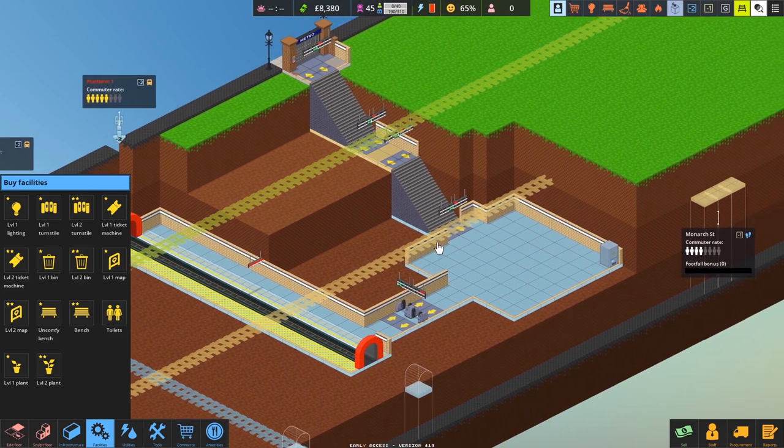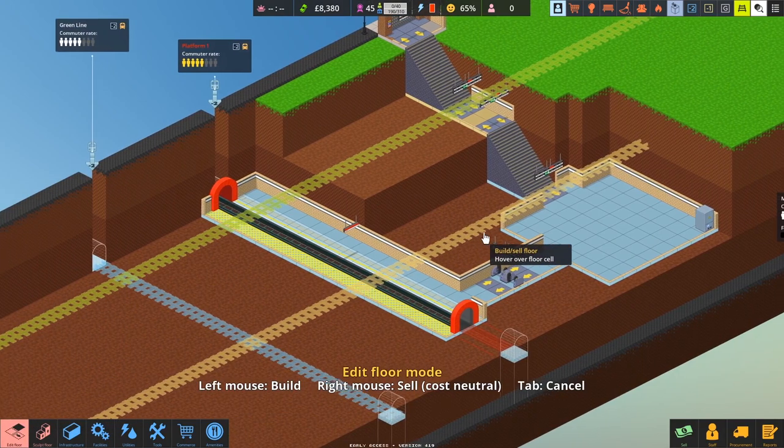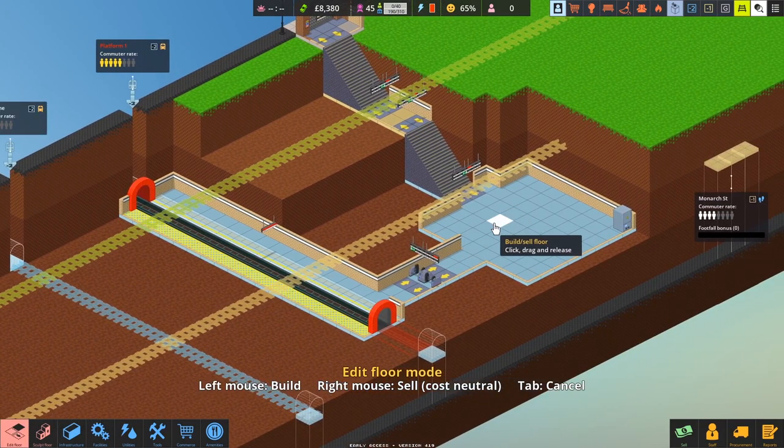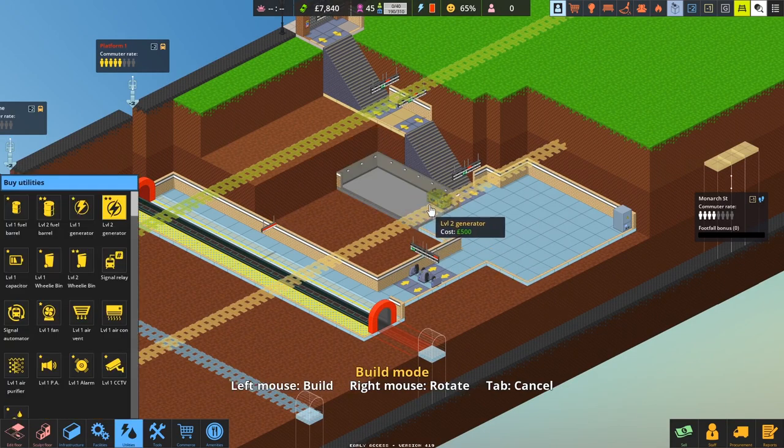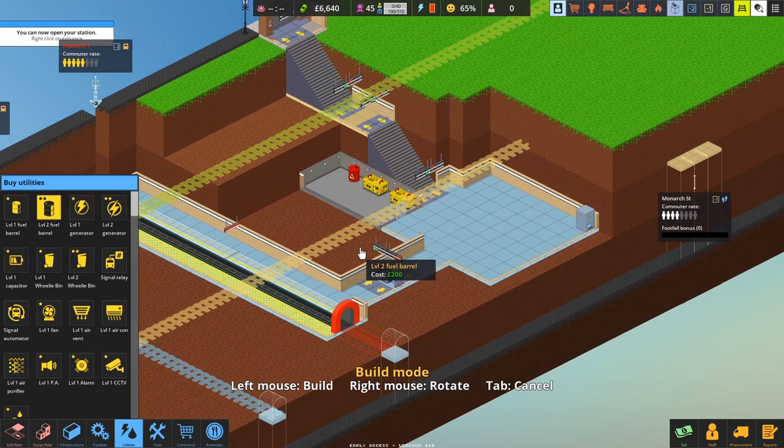We can't open the station just yet because we haven't powered the trains — they're not going to go anywhere. So we need to buy some more land and add a utility room. I'm going to add a couple of level two generators, which will keep us going for a while, and a barrel of fuel. That should be enough.